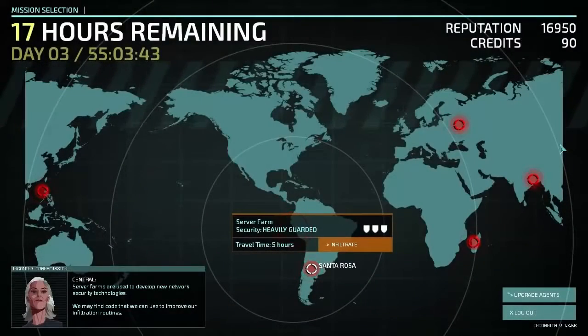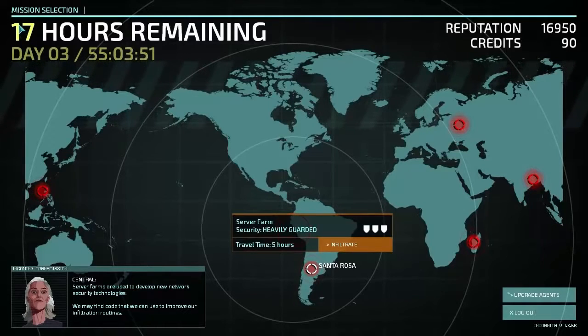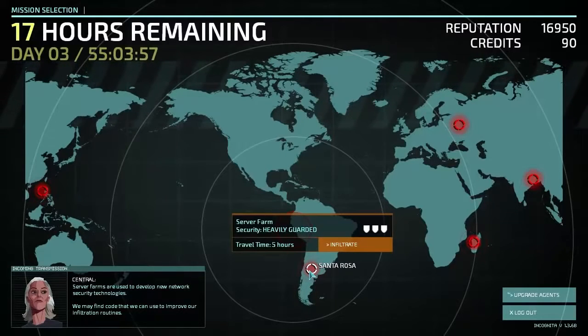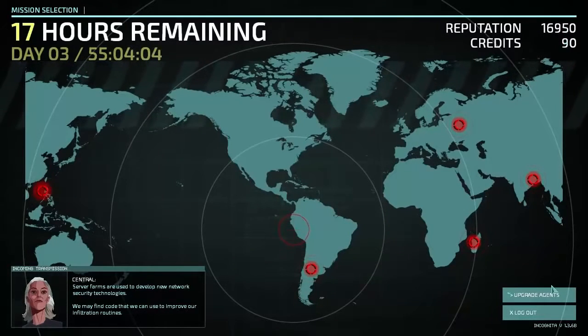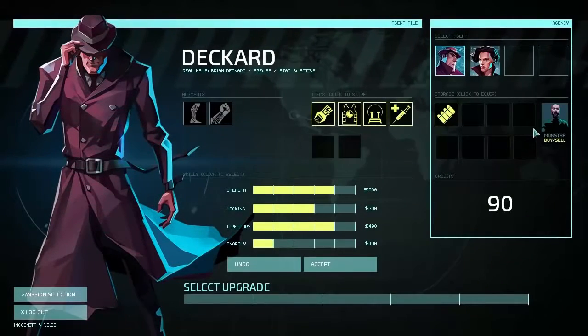Hello everyone, Vanguard of Valor here, and welcome back to another episode of Invisible Inc. We now have a pretty big goal in mind — we only have 17 hours left before whatever is happening in the story comes to a close. Our next target is going to be the Santa Rosa server farm, which will allow us to acquire more technology. We're going to sell these charge packs before we go.